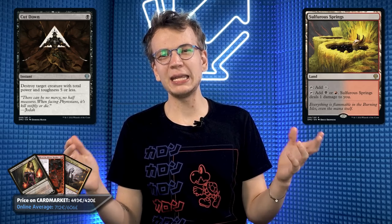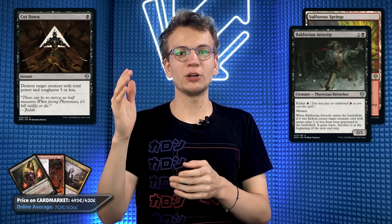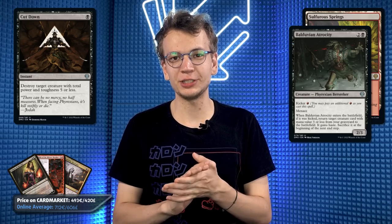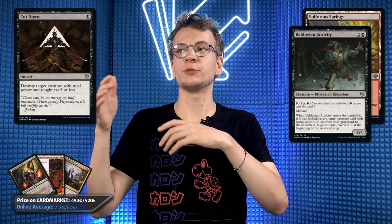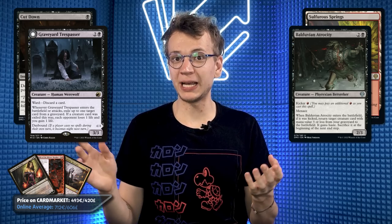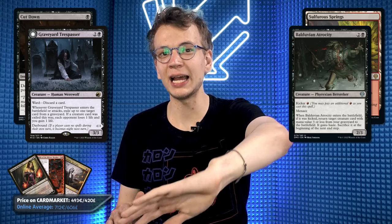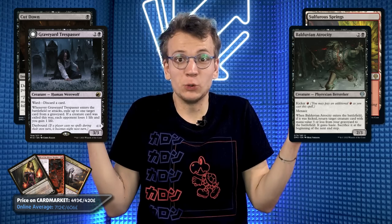I'm also trying out two Cut Downs — the card seems okay, but it misses on some of the bigger threats. And then there's Balduvian Atrocity: a three-mana 2/3 with Menace, not very impressive. But when you kick it for one red, you reanimate any creature costing three or less from your graveyard. It gains haste and gets sacrificed at end of turn. A juicy target is Graveyard Trespasser — you can get it back, exile a card, then attack to exile a second card.